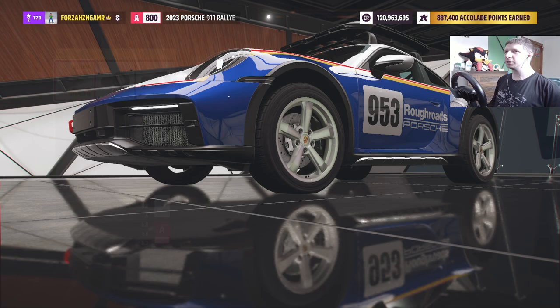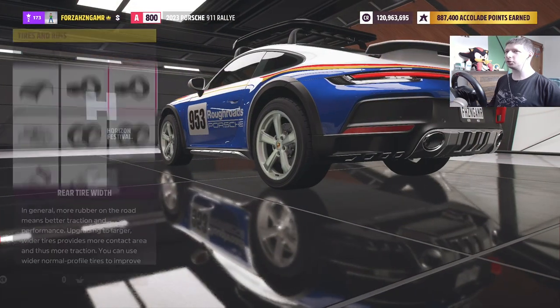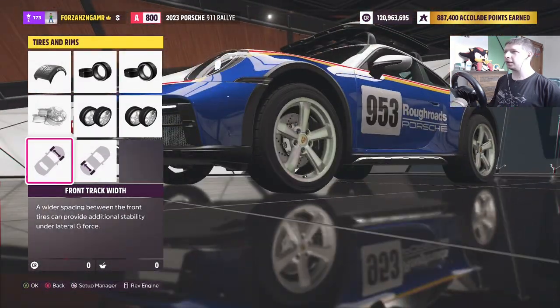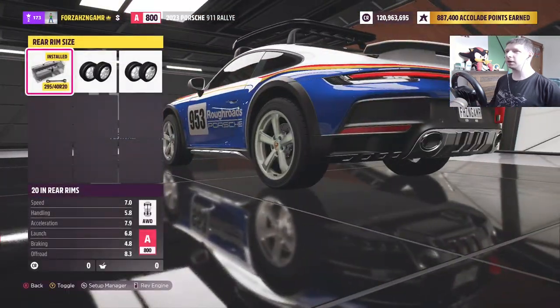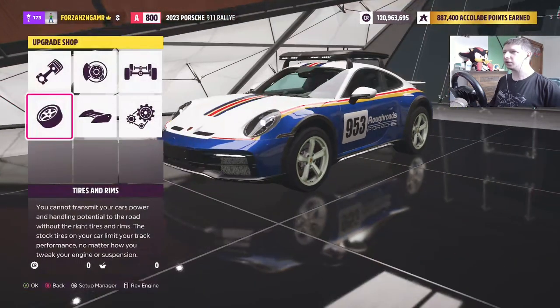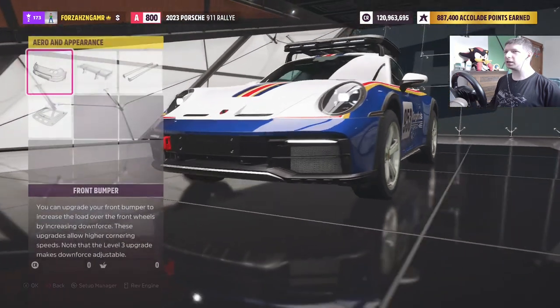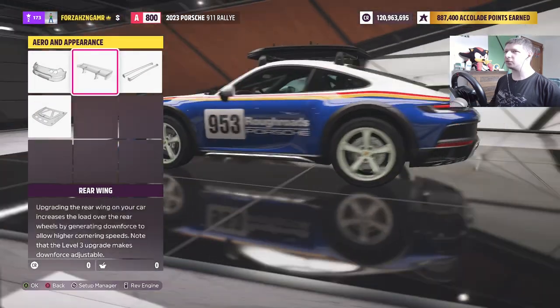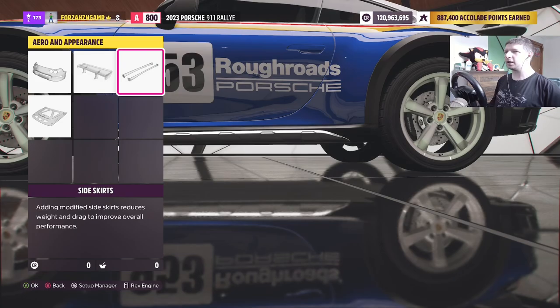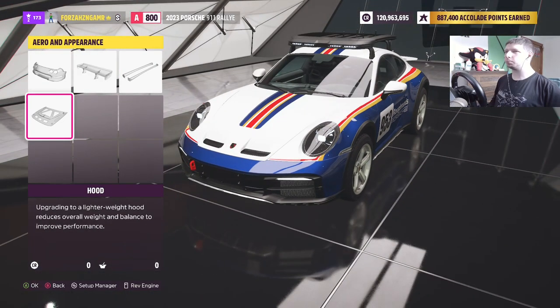Literally. Yeah, that's good — that's basically good. That's got 19, that's got 20, that's already good. It's already got rally tires, that's fine. We already have the bumper that was already put in there, that's fine. We got side skirts. We don't need a hood piece.